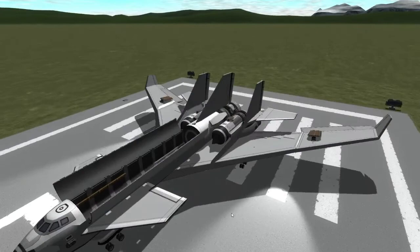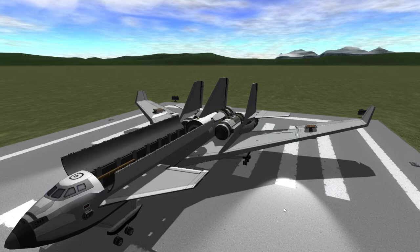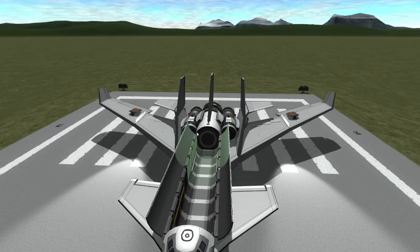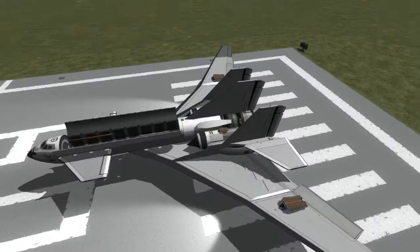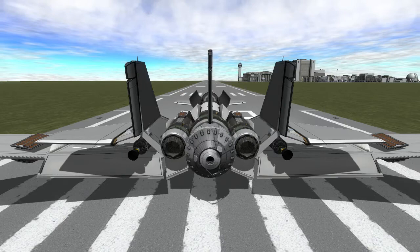Basically what I want to try to do is a sort of space plane-only type thing, where I can build a space station entirely using this plane. This is the business end back here. Can you put like a Canada arm in there or something? Like for the space?